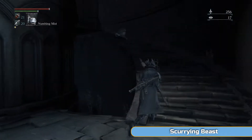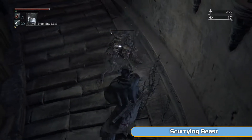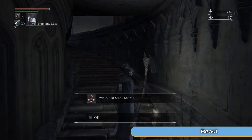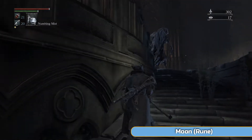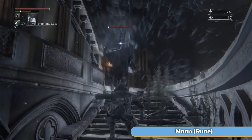So this door here is leading to the boss, but we're going to go and do the actual area and get a few bits first. Go up this side and get this scurrying beast. That's going to be more than enough twin bloodstone shards for me to level up the axe once more, and I'm going to do that. The lamp is above me right now, but there are more of these guys — loads of them — and they're no joke.